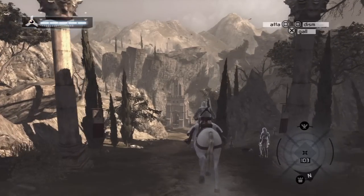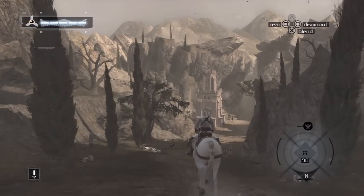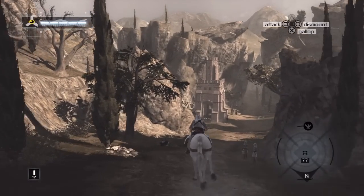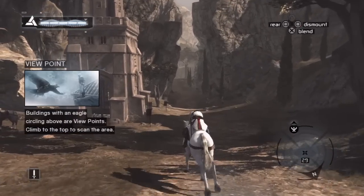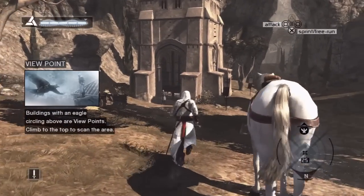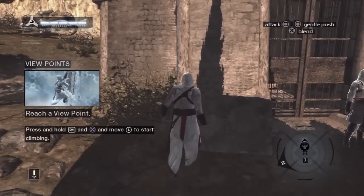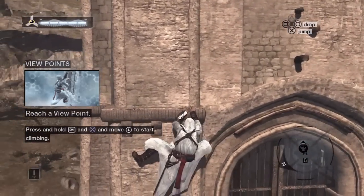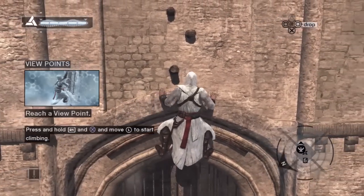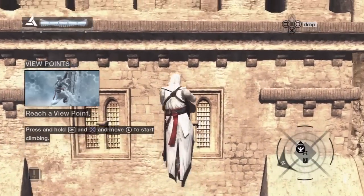Welcome back everyone to Let's Play Assassin's Creed. We're on our way to Damascus for our very first mission. One of the big trademarks of the Assassin's Creed series are viewpoints, where you synchronize and see the entire environment around you, gathering map data and information about the entire area from a high vantage point. First you just climb up the building.